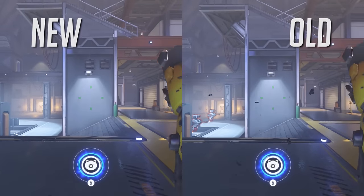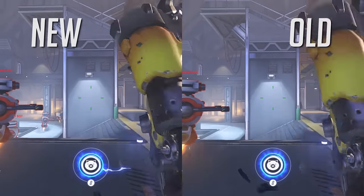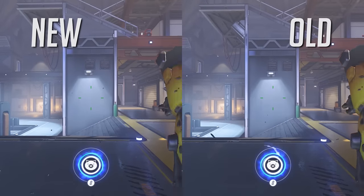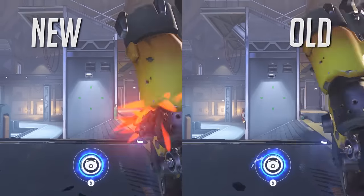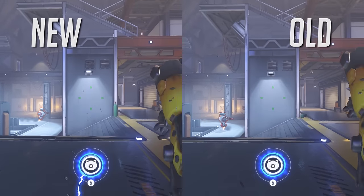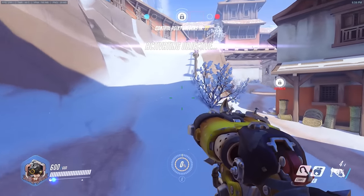This shows you the spread pattern. The new one has a 20% reduced spread and you can clearly see it hitting the wall — it is much smaller than the old spread, which is on the right hand side, basically hitting all of the wall. The new one is more focused, which is exactly what it should be. This is a buff to Roadhog's weapon.